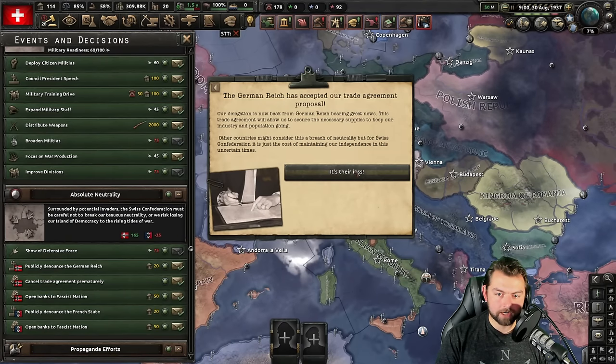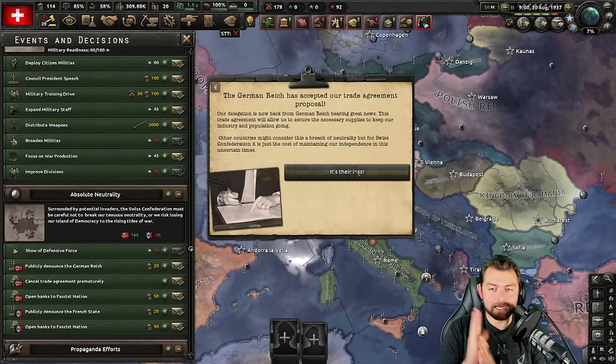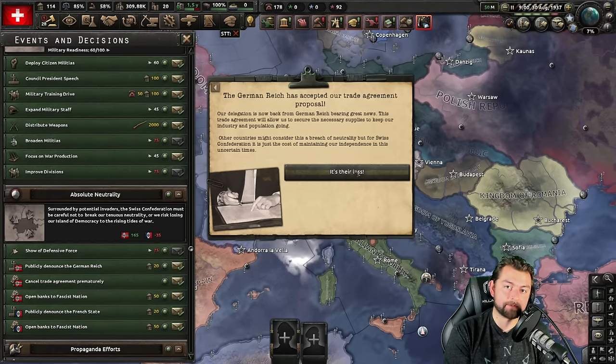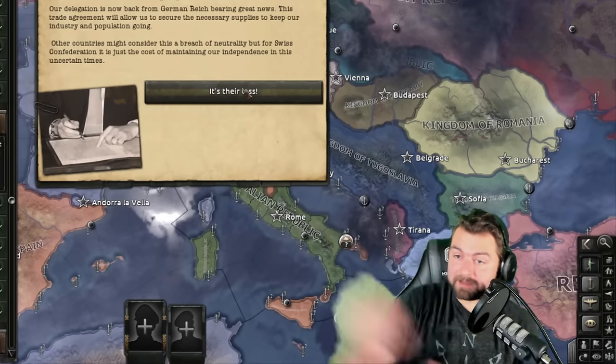The German Reich has accepted our trade agreement again. Every year or so we have to renew that trade agreement — I don't understand why Germany would ever refuse it. It doesn't make sense, but I've seen it happen multiple times. If it does, just probably go back and reload if you're not playing on Iron Man. It's a stupid little system. Why would the AI do something that doesn't benefit them? Ask Paradox.